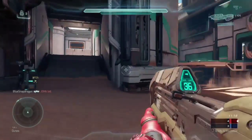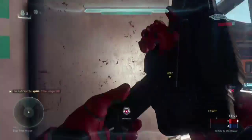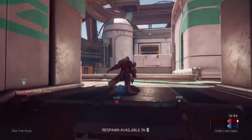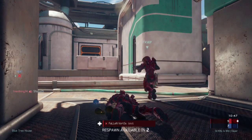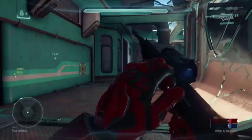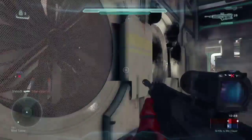This map came out with the newest update - I think it was either this week or last week. Along with this map we also got a new Warzone map, some new skins you can get in REQ packs, and some new armor. I haven't gotten any of the new skins yet - I've opened a whole bunch of REQ packs but haven't gotten any. I know one of them looks like pizza and another has a rainbow on it - some fun new camos.